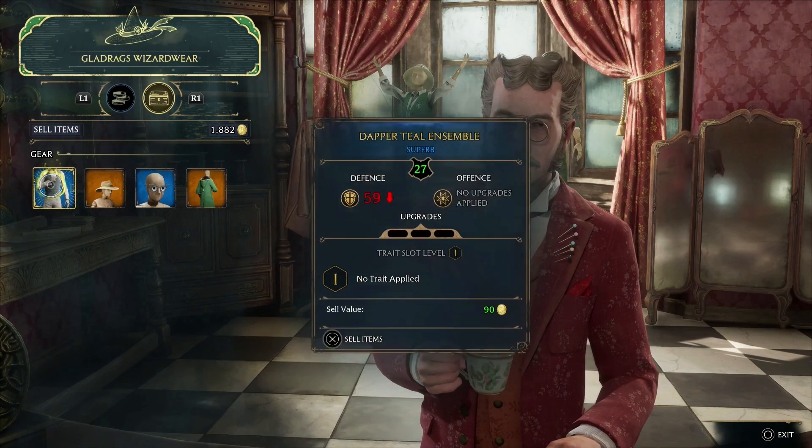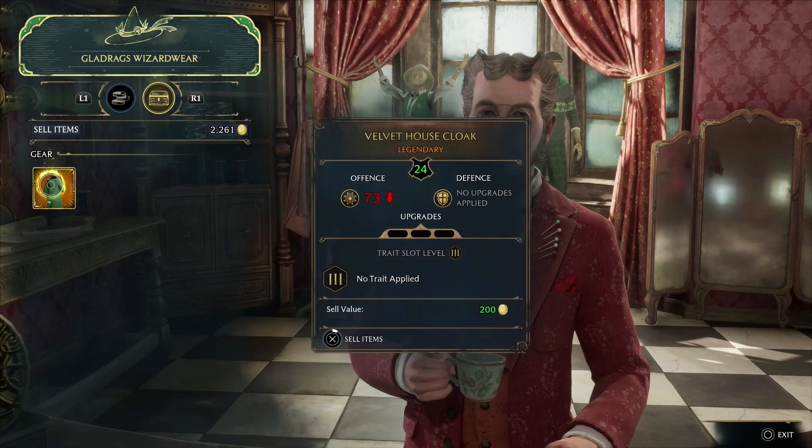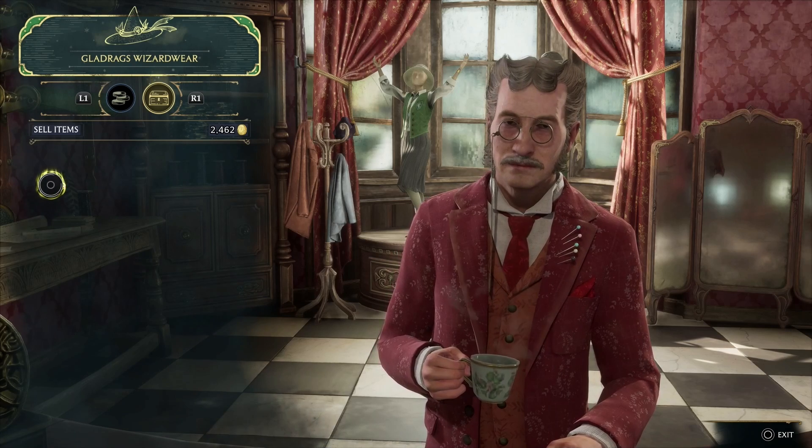So at least now we've got a good idea of the price. I started off with 1100 coins and after selling everything here I'm going to end up with 2462 coins.